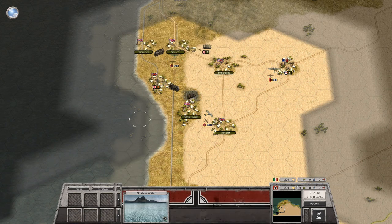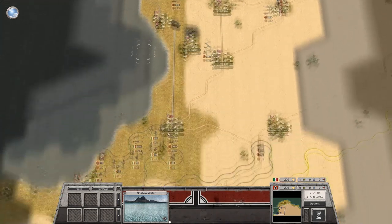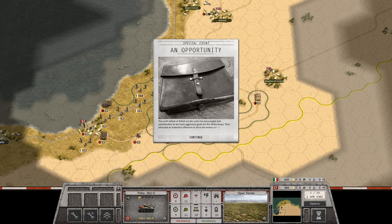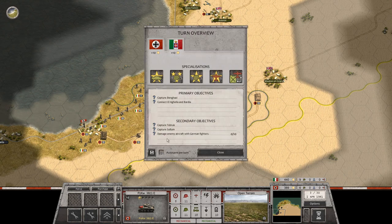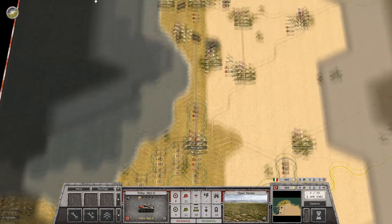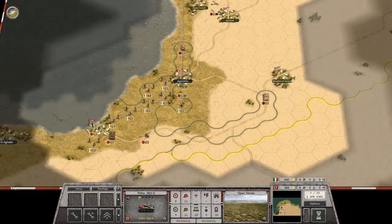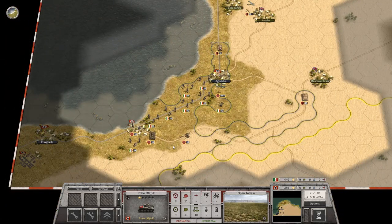I see two tents that are being defended, the rest look empty. It's British. New objectives have been added — damage enemy aircraft with German fighter aircraft. I would love to do that if the enemy shows their aircraft. They have yet to do that.